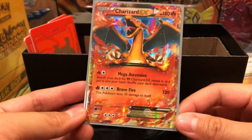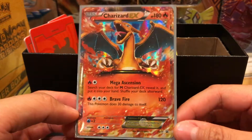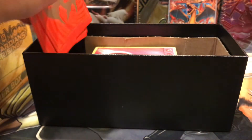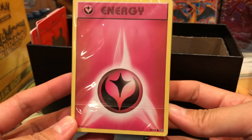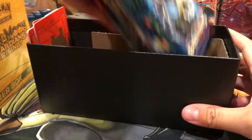They added a promo EX card - the Charizard EX, which is one of the better promo cards to get. I'm very, very impressed by this. It comes with an EX card and it comes with the dividers like usual, and also it comes with the energy cards. So that comes with every Elite Trainer Box.